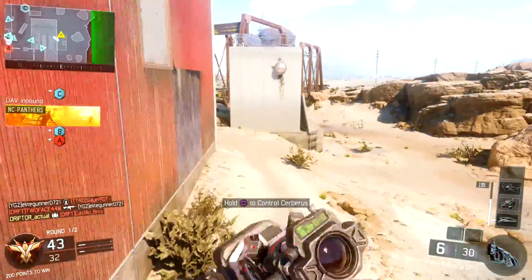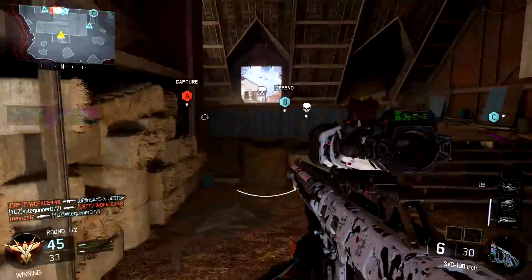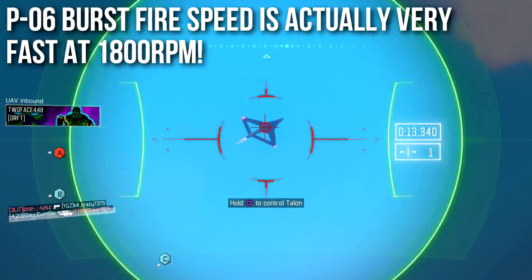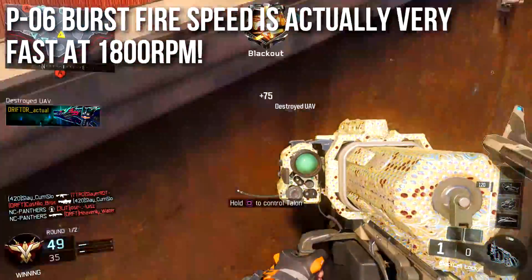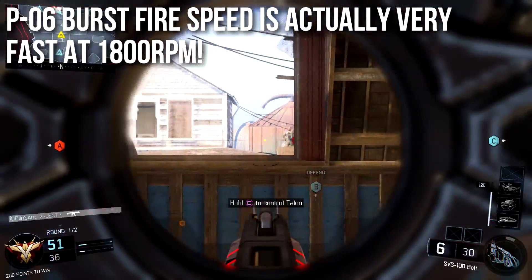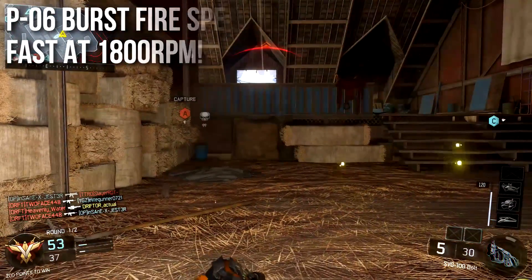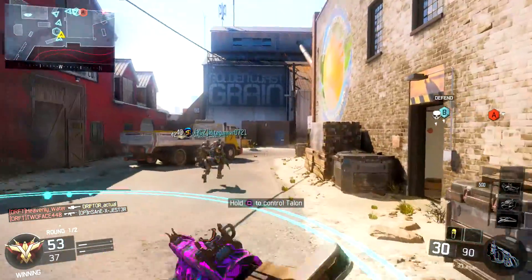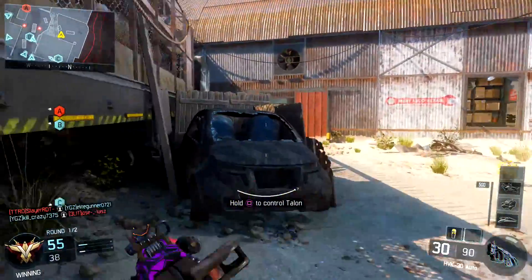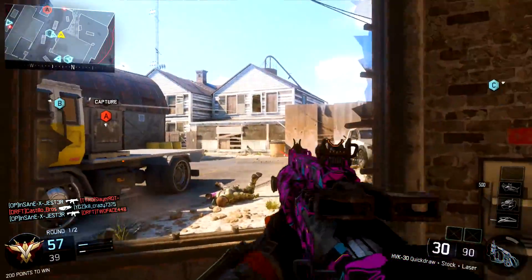Moving out of hipfire territory and into rate of fire: in the P-06 episode, I made a pretty major mistake and said the burst fire speed was around 600 rounds per minute. It's actually 1,800 rounds per minute — that's one of the bigger mistakes I made. It fires incredibly quickly; it's probably the fastest firing thing in the game. I accidentally forgot a decimal point when converting from fire time to rounds per minute and the math got screwball. The P-06 burst fires super fast, so you shouldn't have to worry about tracking targets like I said in that in-depth episode.